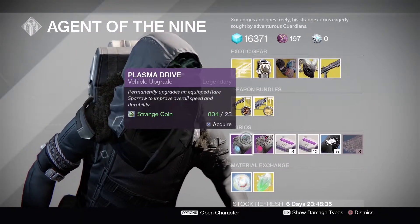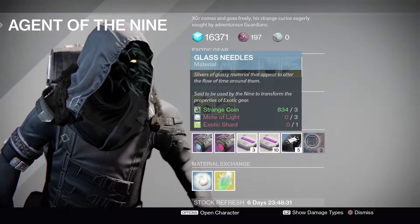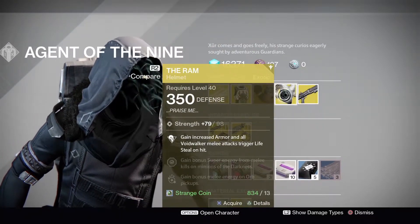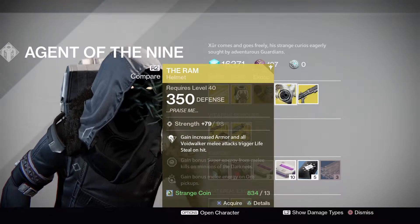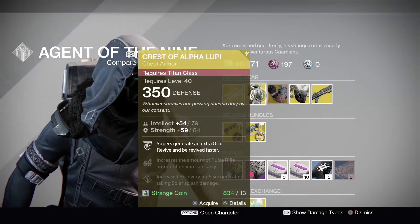Next we have the consumables — the Drives, Motes of Light, Three of Coins, and Glass Needles. You can use Glass Needles to re-roll the perks on an exotic. For example, you could re-roll The Ram for an Intellect/Discipline, Intellect/Strength, or Discipline/Strength roll. Same goes for Shinobu's Vow and the Chest of Alpha Lupi if you wish to.